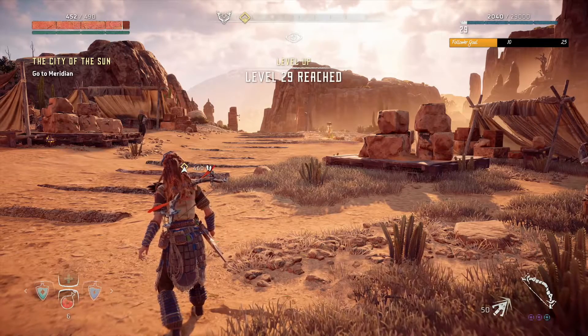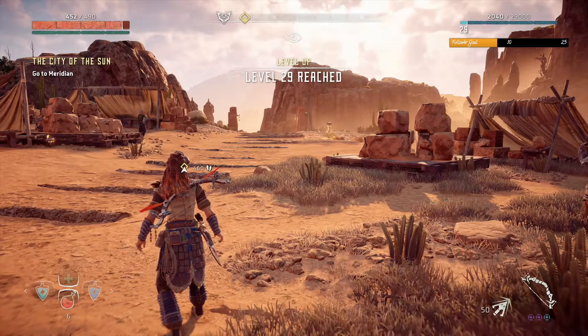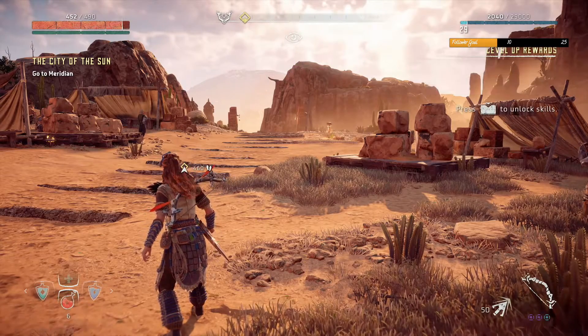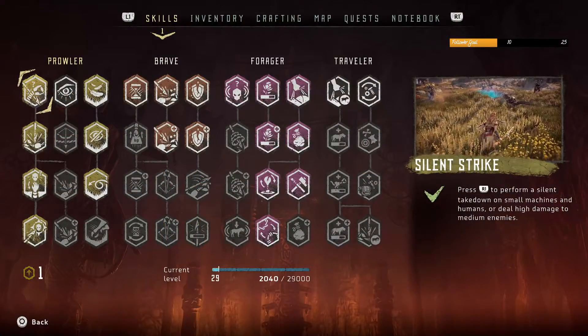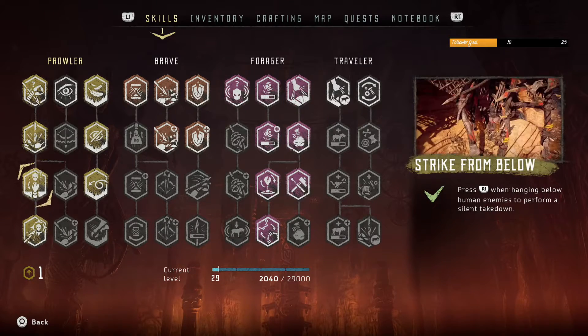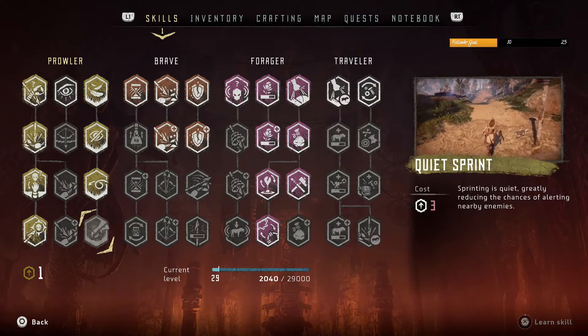We are level 29. Let's take a look at our box that we received. Of course, we have to save up our skill points because the next one we're going to get is quiet sprint.